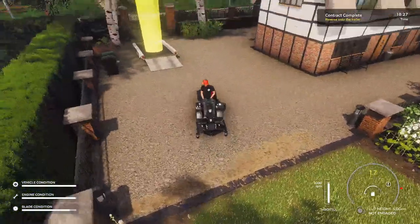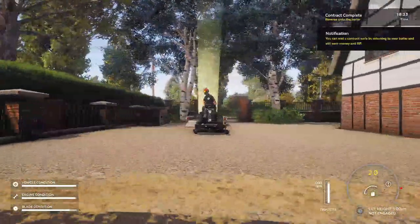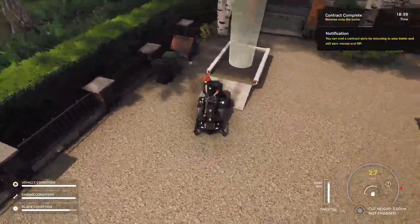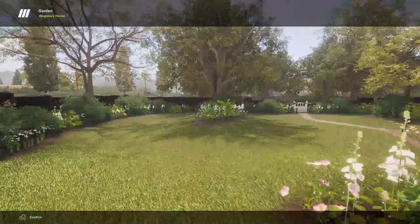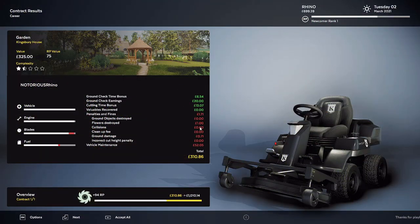That's pretty fun. I think we did pretty good. So we'll find out — let's back it up onto the trailer. And there it is: Garden Kingsbury house done! Let's see what kind of goodies we can get now. I had some ground damage, some cleanup fees, collisions, flowers destroyed, vehicle maintenance. Vehicle maintenance is really what hurt me there, but we still got $310, so it is what it is.